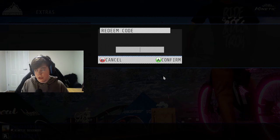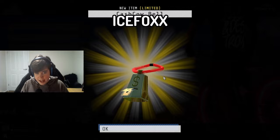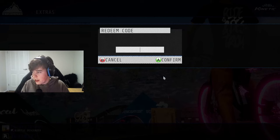The one I'm about to give you is probably the best code out there — this one gives you so much. It's called 'icefoxxx' with two X's at the end, so make sure you remember that. You're going to get a cowbell, a cow jersey, a cow bike with red tires, cow pants, and a cow mask.